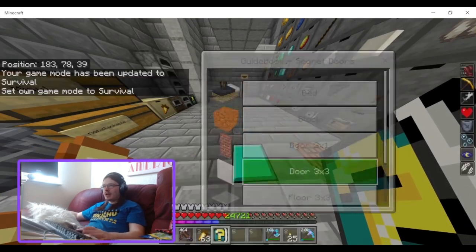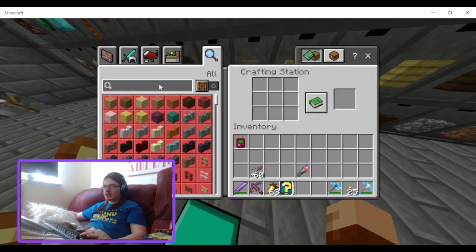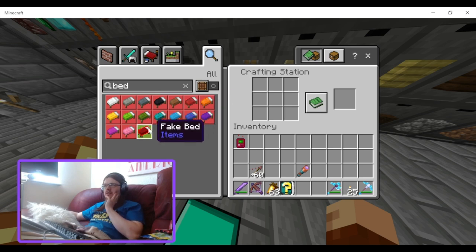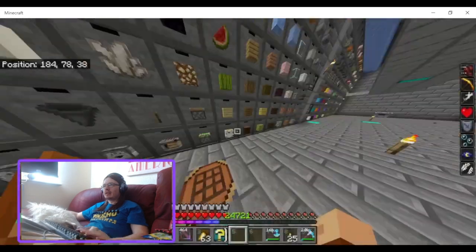So to craft it, you put in a bed — it's a red bed — along with a lever and redstone dust.